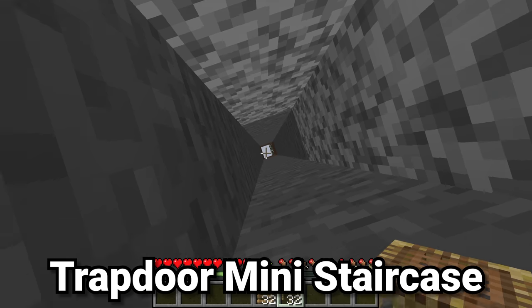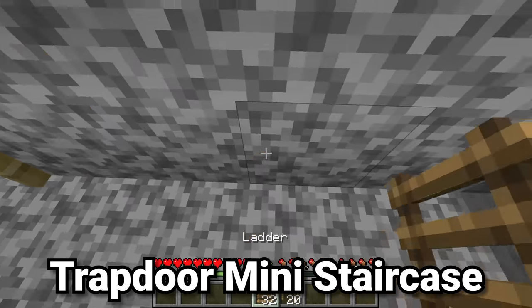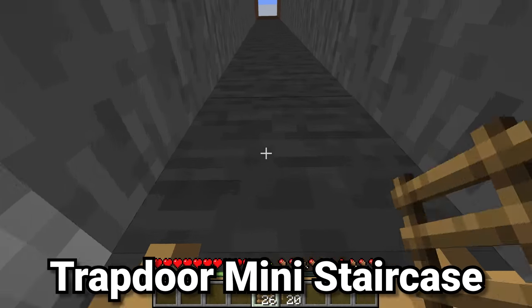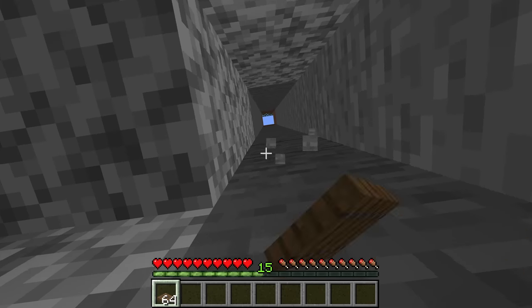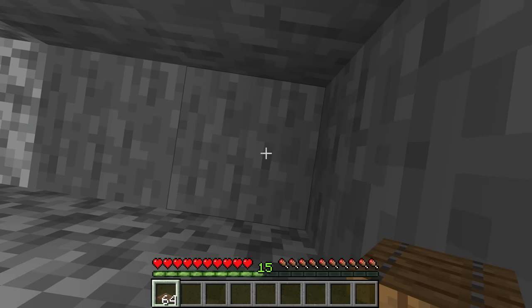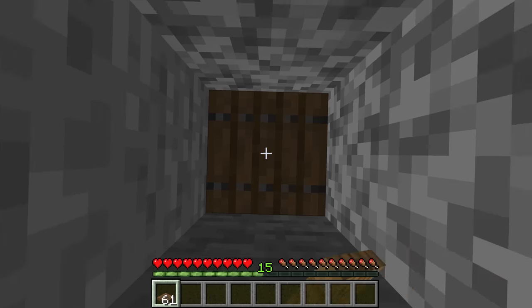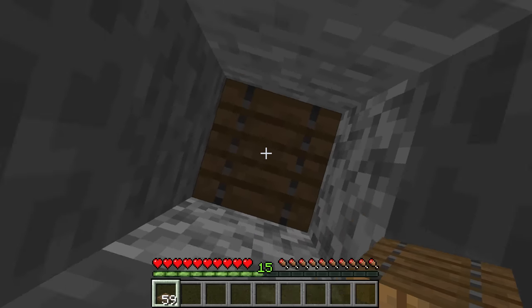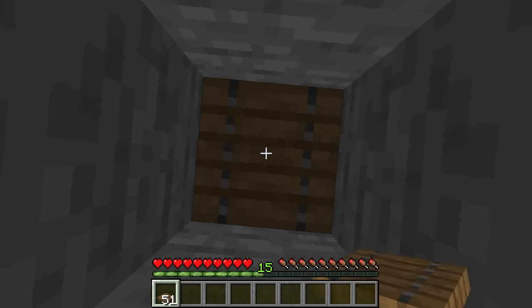There are a lot of different ways of making vertical transportation inside Minecraft. You could use scaffolding or ladders, but one option that's even better is to make a one-block-wide staircase. All you have to do is look down, place a trapdoor, then turn 90 degrees and do the same thing — turning, placing, turning, placing — going 90 degrees and placing these in a spiral pattern.